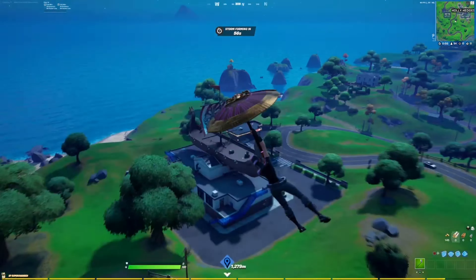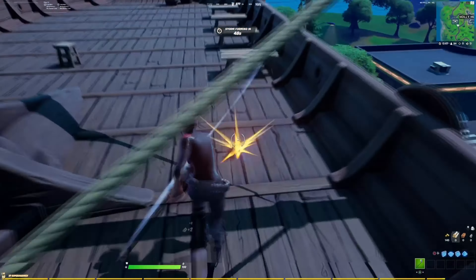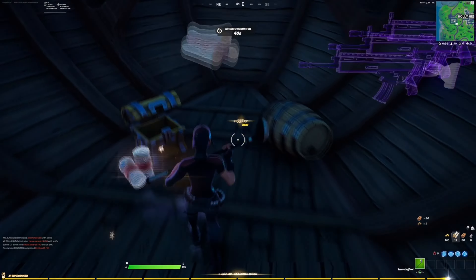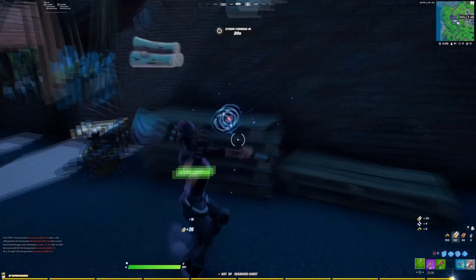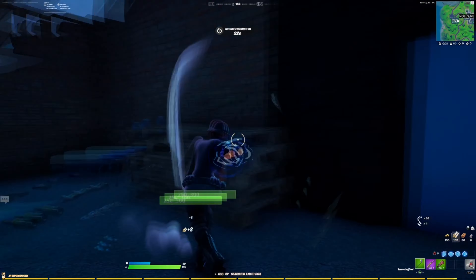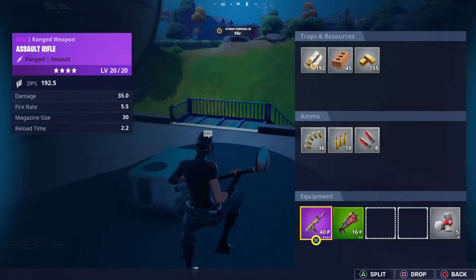This first spot is for all my controller and console players — basically anyone that uses a controller. This is one of the most OP spots because you can actually get a P90 every single time. All you have to do is go to the new Viking hut or the new Viking boat which is next to Holly Hedges — it's basically just like the Viking area from a long time ago.